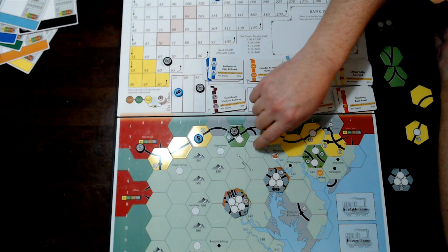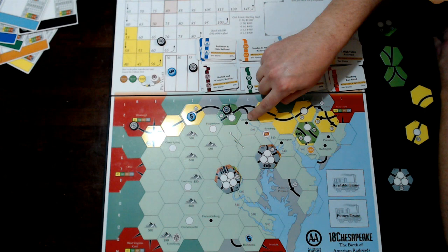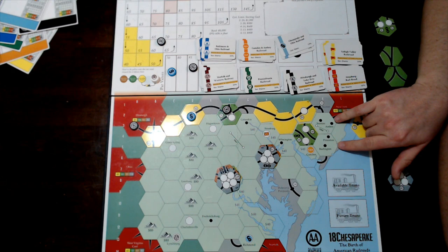The dits and double dits don't upgrade — those are final decisions. Places like Wilmington and Columbia are decided early in the game and you're stuck with them for the rest of the game.